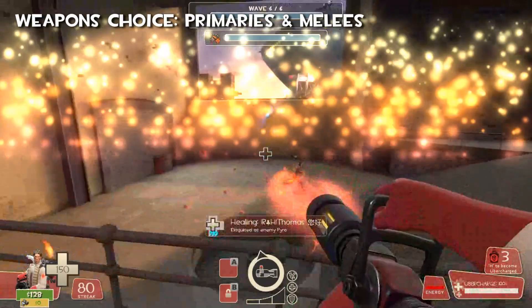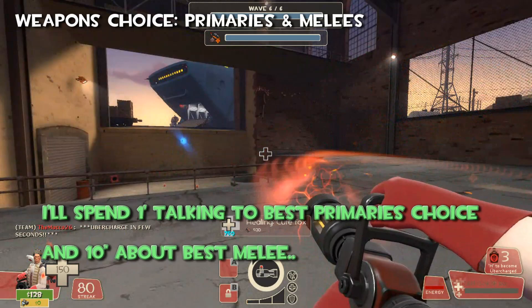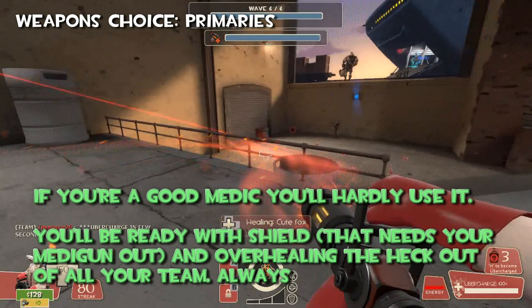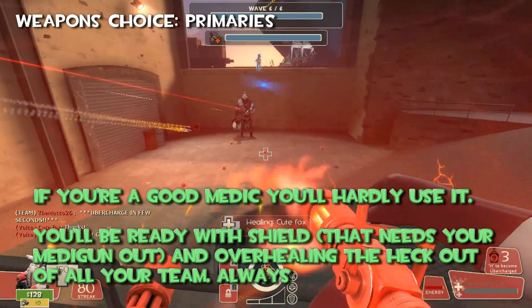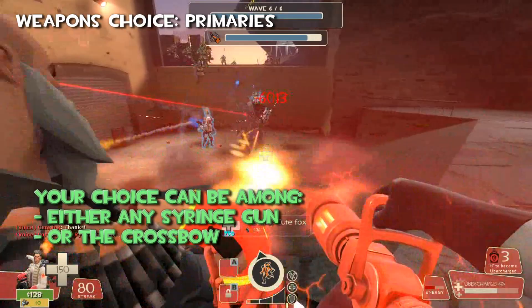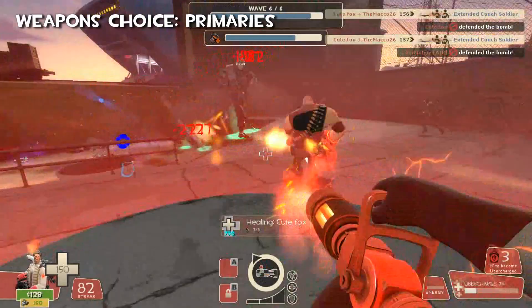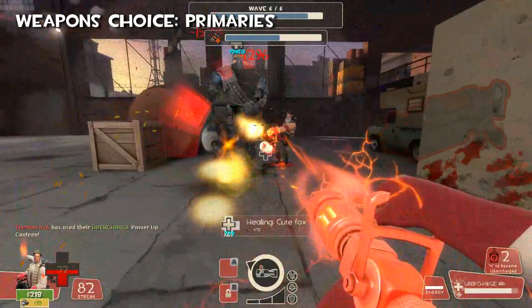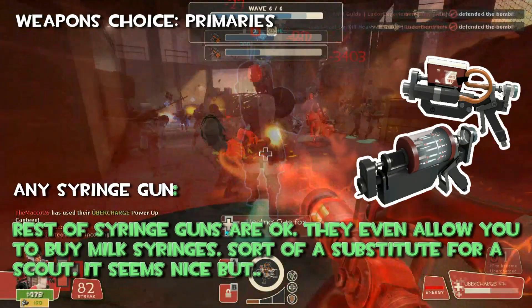Now let's spend a minute talking about the best primary choice and 10 seconds about the best melee. About the primaries — if you are a good Medic, you hardly use it. You'll be ready with your shield, needing your Medigun out and overhealing the heck out of your team. Serious MVM is not for battle medics. Your choice can be among either the syringe guns or the crossbow. Among the syringe guns, I'd avoid the Blutsauger because of what I said — if you hardly use it, why would you want to self-damage so badly? The rest of the syringe guns are okay — stock or overdose. They even allow you to buy milk syringes, sort of a substitute for a Scout, maybe.